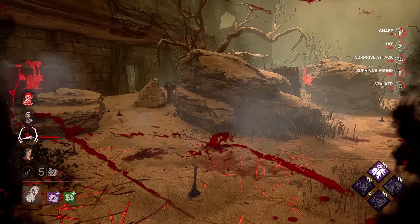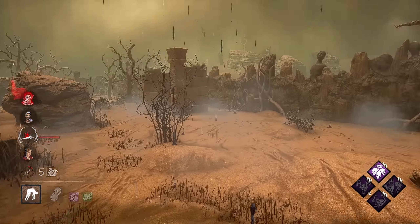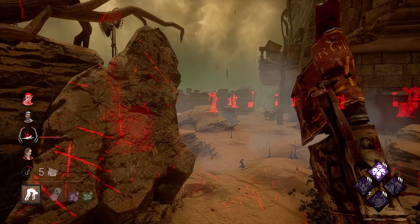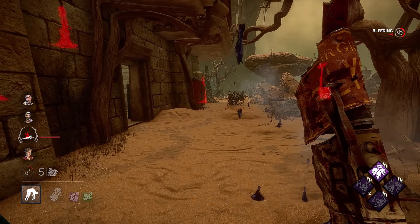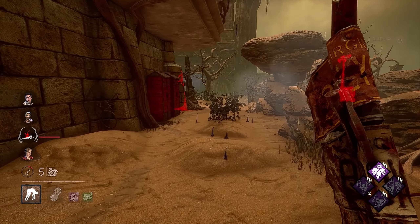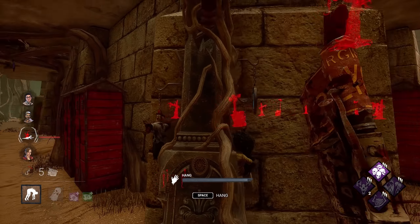There goes Thrill. So they got rid of every single hex, but they're at five gens. Now we get to really play out the build — it is with Thanatophobia only, but just look at the time wasted. We probably buy ourselves definitely more than a minute overall because they were cleansing totems, and totems on this map aren't exactly hard to find.